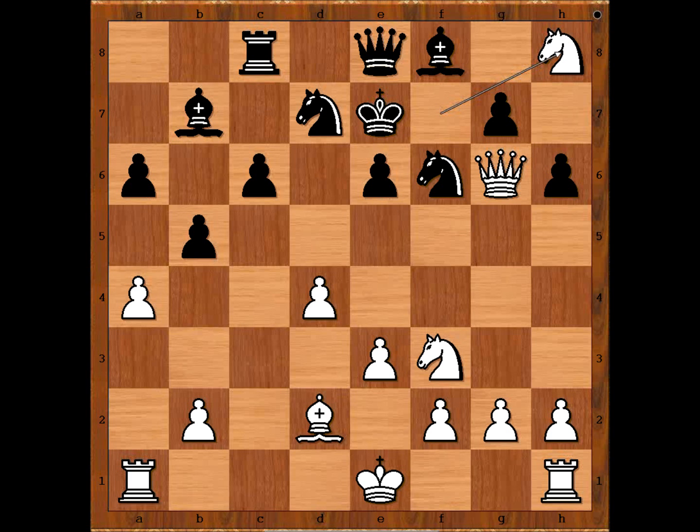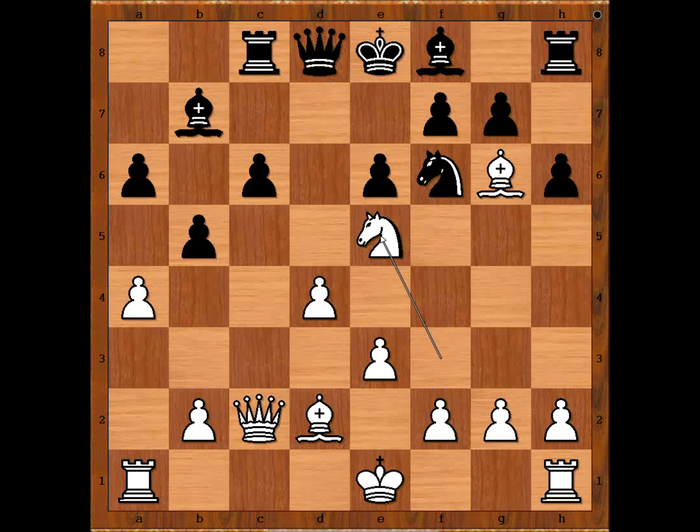So Saemisch captured the knight — knight takes knight. Rook to c7 — defending the f7 square. But this move has a downside. What would you do now with the white pieces?